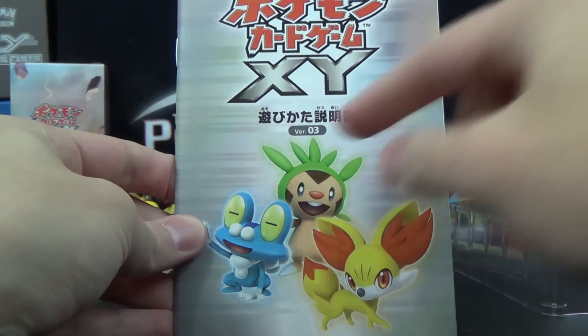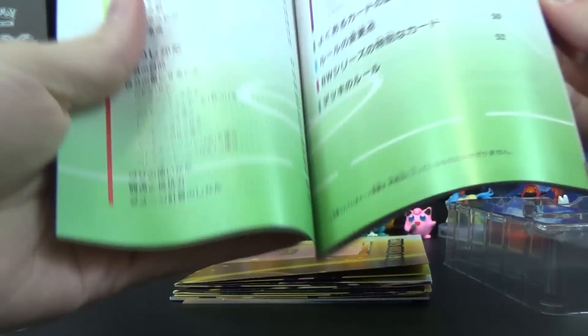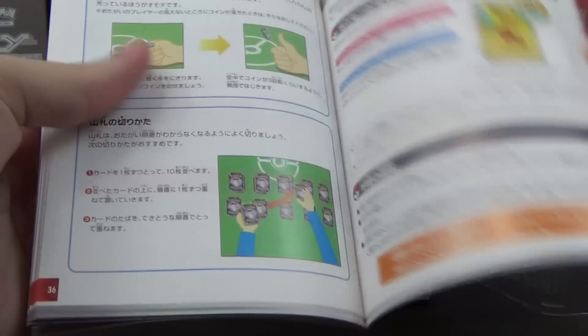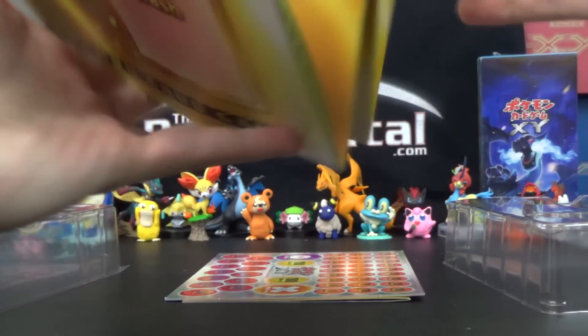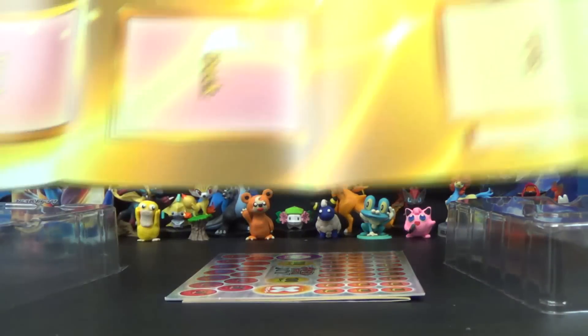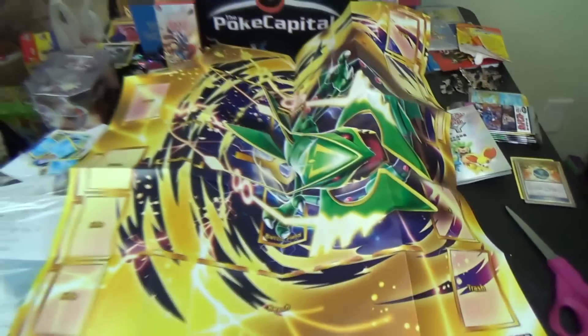We got some sort of XY guide, version 3. It shows us some cards doing stuff — probably just to help introduce new players so they know kind of what's going on. In Japan, they don't really get booster packs like we usually get here; they get all their stuff in this starter set. And look at that — the playmat is very large.